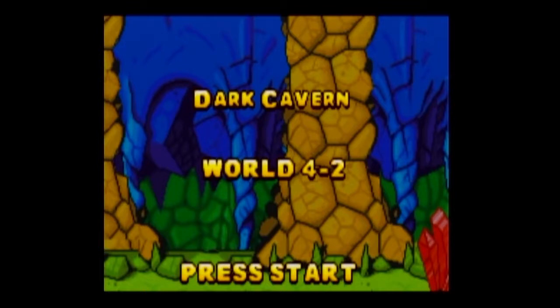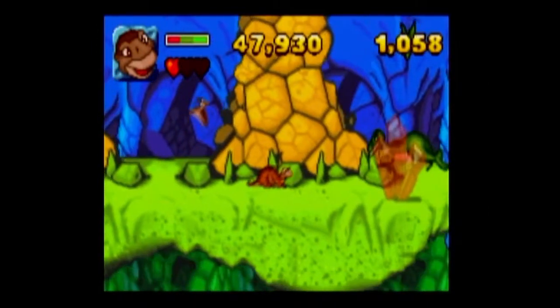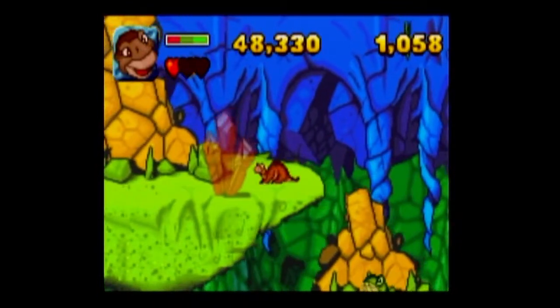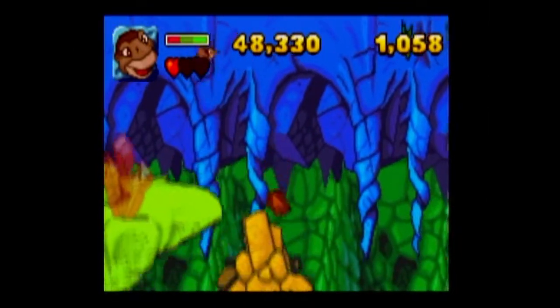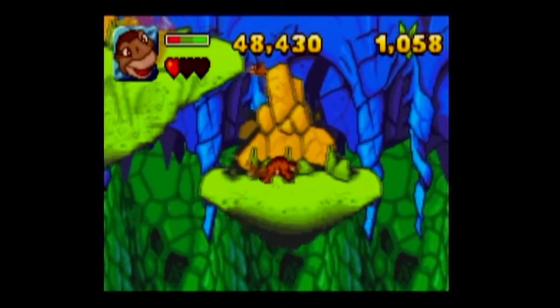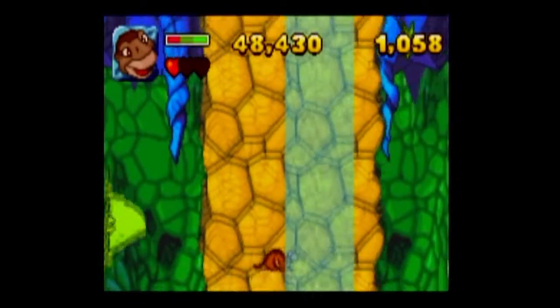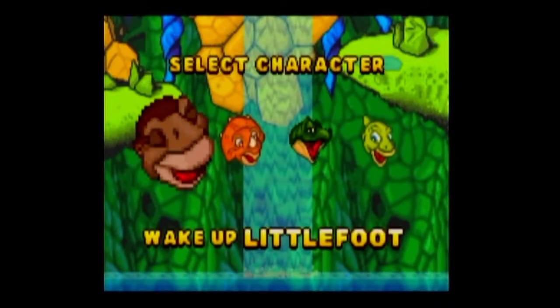It took a while for the writing to appear on the screen, but now it says World 4-2. Let's go. Mini Sharptooth here again — I'll call the enemy by the in-game language, because the characters in the Land Before Time movies used to call the T-Rex a Sharptooth. I'm taking a blind jump — exactly into the water. In the end I could have figured that the waterfall would lead into water, so it is possible that I am kind of an idiot.